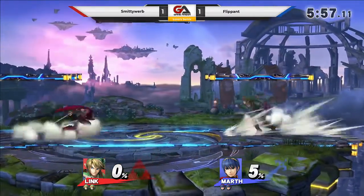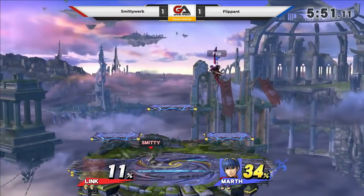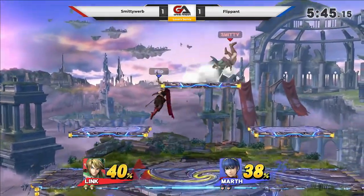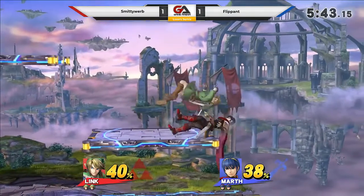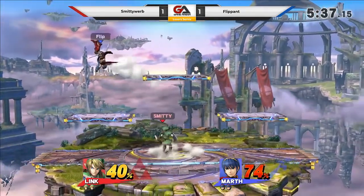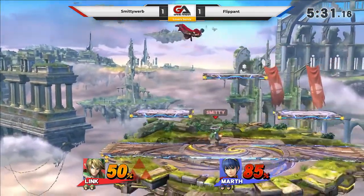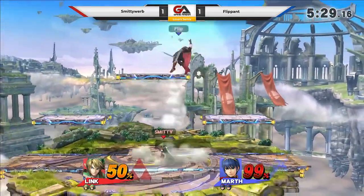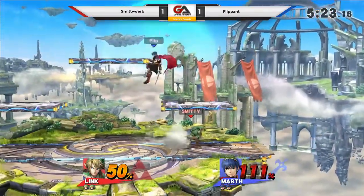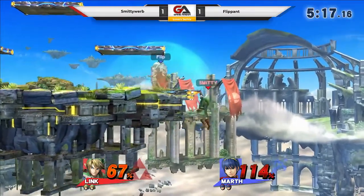No change to a secondary Donkey Kong from Flippin'. I guess he feels pretty confident in his Marth. Let's see how this plays out. Tether grab combo, but he smartly gets out of it with up B and it connects with Link, but Link still has the percent lead. He's gonna have to find a way to get past all this stuff that Smitty's throwing out at him. I like how he's combining the tilts with the aerials - that seems to be working really well. Was going for the tipper but it did not connect, though I think that would have taken a stock if he had.